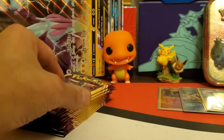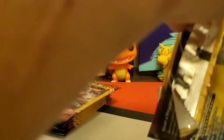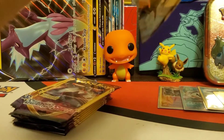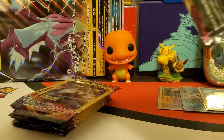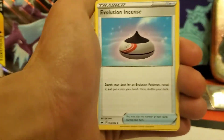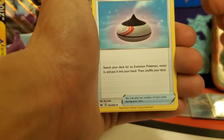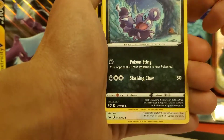Next pack - Beedrill, Hoothoot, and a reverse uncommon Ditto which I may need, so let's put that to the side. These Dollar Tree packs are 100% legit - three cards per pack. You're not guaranteed a rare, reverse holo, or anything like that, but you can get anything from the set including energies.